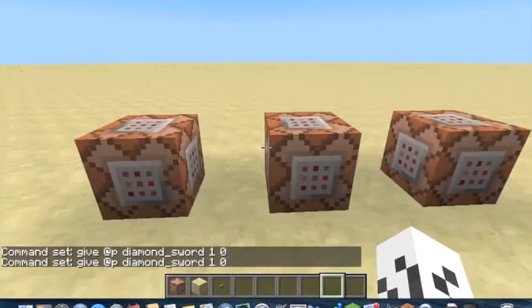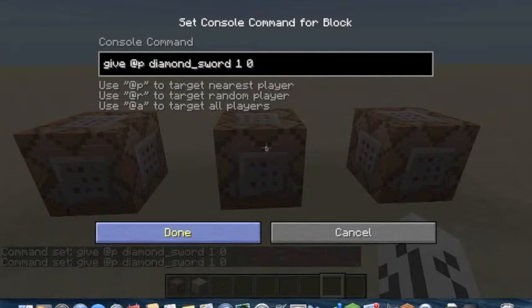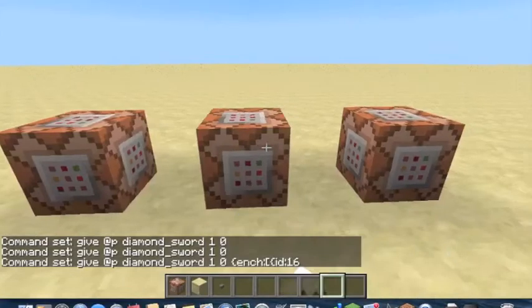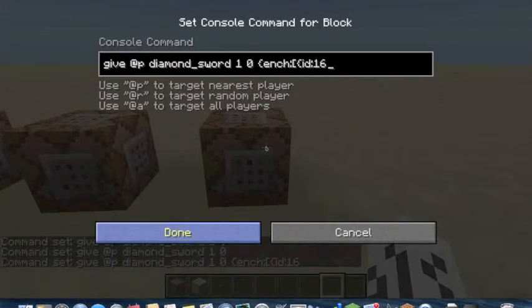Once you have that, you put a space, then a curly bracket, then ENCH for enchantment, colon, square bracket, curly bracket, then ID. I'm going to put 16 for sharpness, but you can look on the Minecraft wiki for all the enchantment IDs — I'll put them in the description below. Once you have the ID and the item, you can change the item to whatever you want, just as long as you have the correct ID.